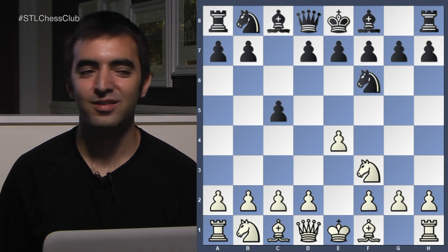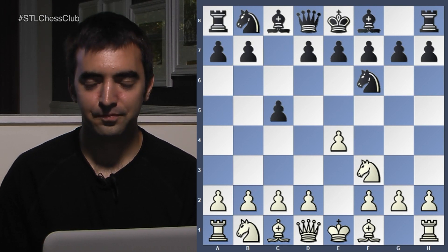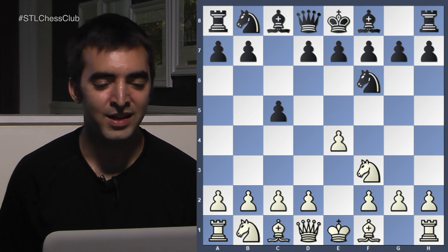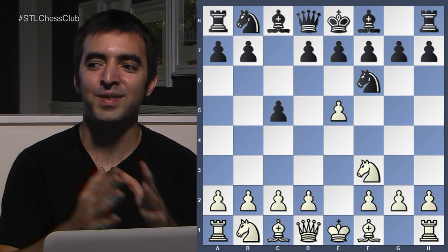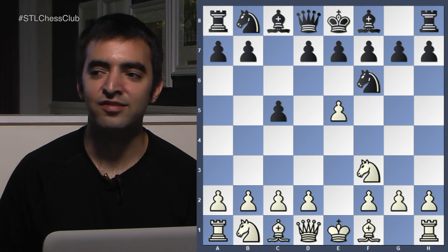Has anyone seen this move before? Knight F6 is not a popular move against E4 and Knight F3, simply because White can play E5. It's sort of combining the Sicilian with the Alekhine, but as we'll see, White gets a very nice lead in development.